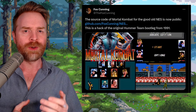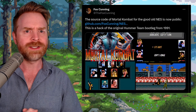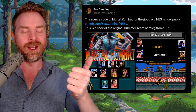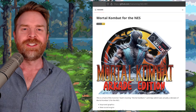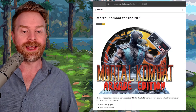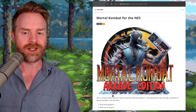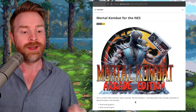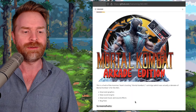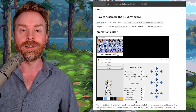Next up, we're talking about Mortal Kombat on the NES. If you're unfamiliar with that game being on the NES, I wouldn't blame you. Anyways, the source code for it has now been made public — it's up on GitHub. It's a hack of the Hummer team's bootleg Mortal Kombat 2 cartridge, which was actually a demake of Mortal Kombat 1 for the NES. It's got improved graphics, a new sound engine, improved music and sound effects, and bug fixes.